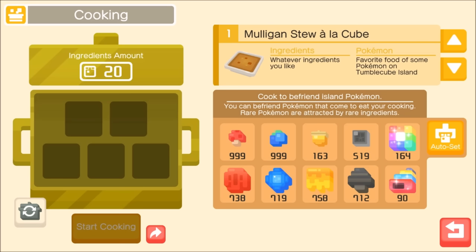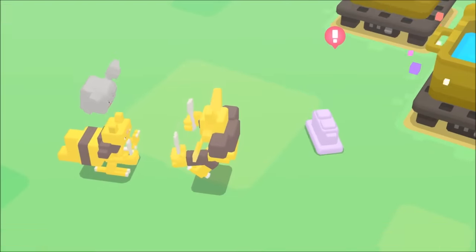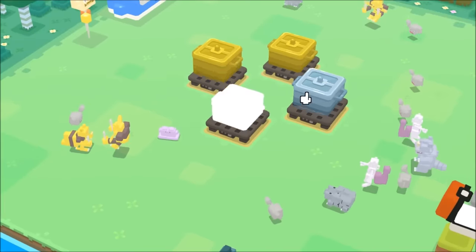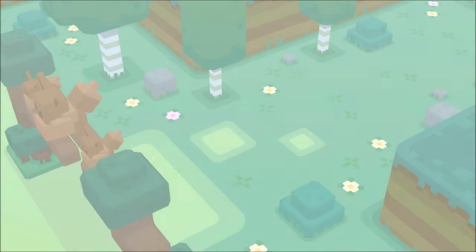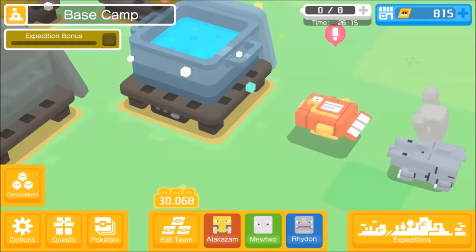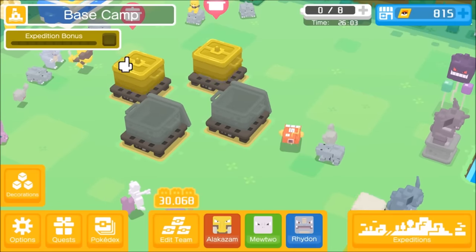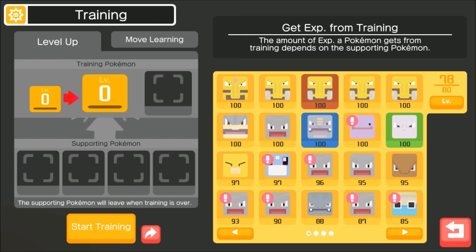Let's hope I get a Dratini — this video will be more annoying without one. I ended up with a Ditto — a level 100 Ditto with Transform that can max out, actually pretty cool. I also got a level 61 Magikarp, which would theoretically become a Gyarados in two levels. Blue cooking won't always give you Dratini, but that silver cooking pot does show some merit right there. I'll check on these when I finally get the Dratini.